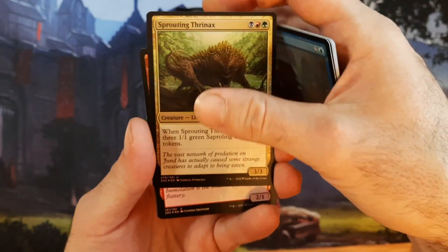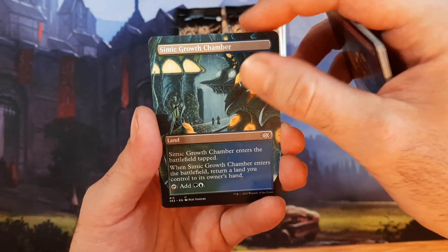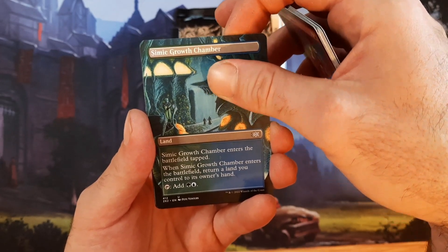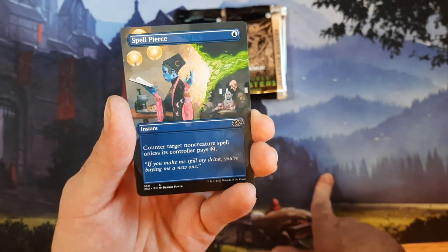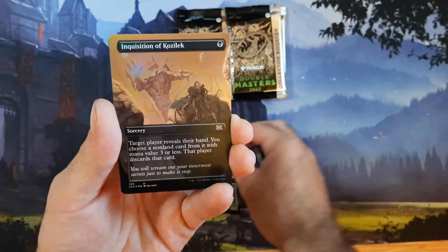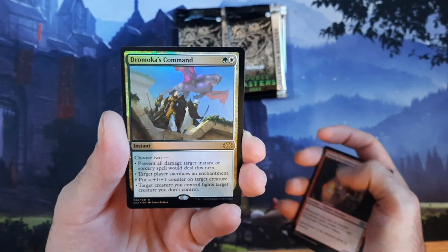Let's get into this. Simic Growth Chamber — I don't know if we've seen that art before. I think all the lands only have one artwork. We got Spell Pierce, Pride Mage, another Inquisition. Now on to the good stuff.